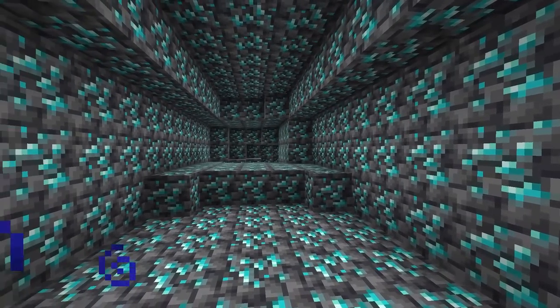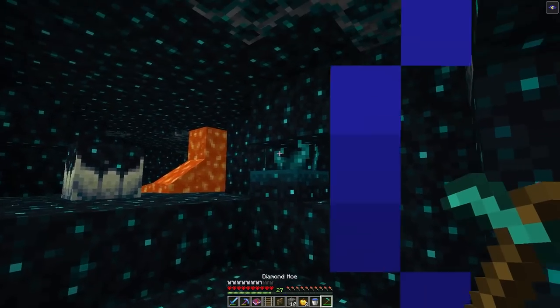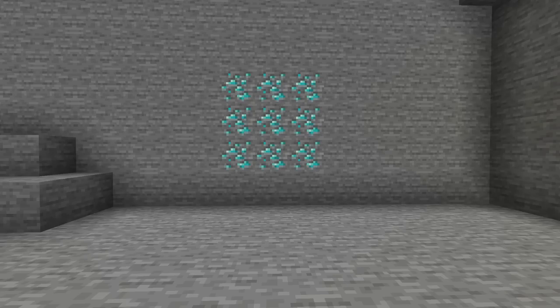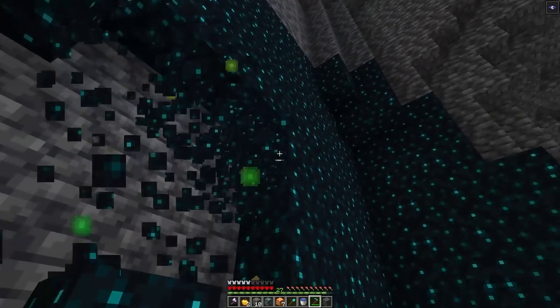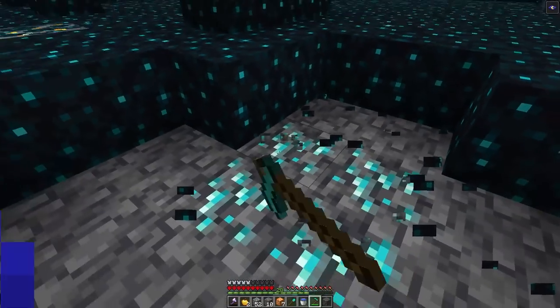1.19 gave us an amazing diamond-finding biome, which is the Deep Dark. Not only do mobs not spawn in this biome, but once you get rid of the Skulk Shriekers, you will find a ton of diamonds. The substance around the edge of the caves is called Skulk. What makes it so important is that it tricks the world generation of diamonds — diamonds have a high chance of being turned to stone or deepslate if they are touching air blocks. However, with the Skulk blocking the air, if you use a hoe it breaks insanely fast, unveiling tons of diamonds right behind it.